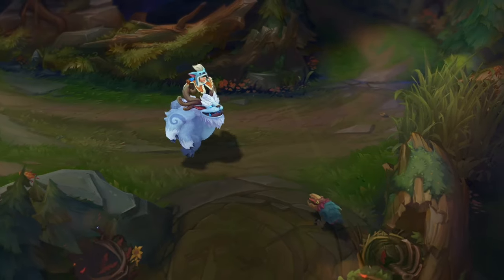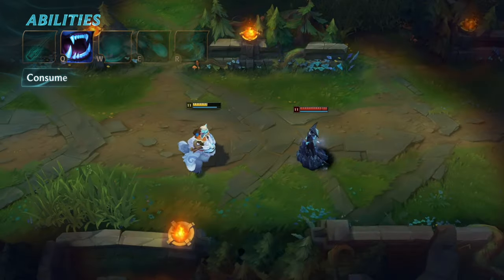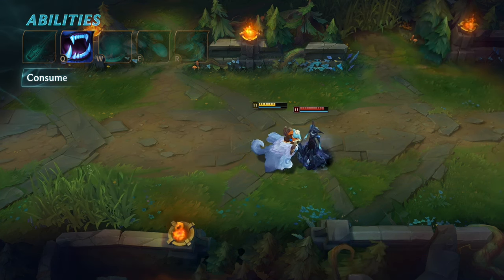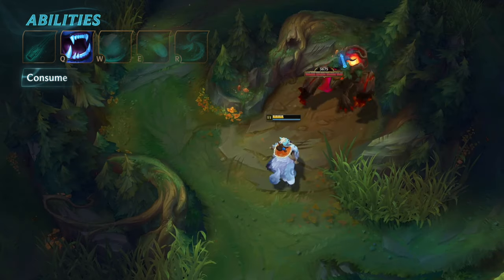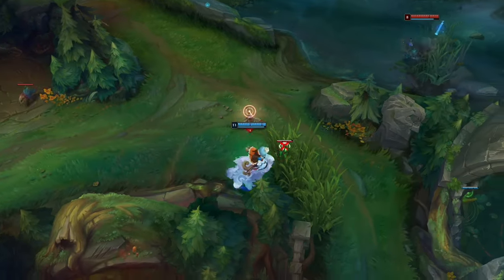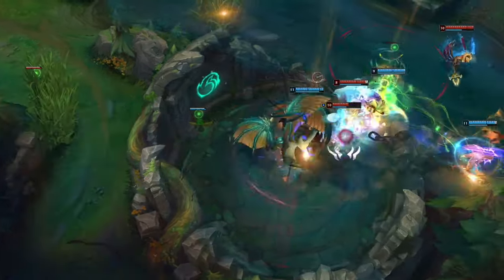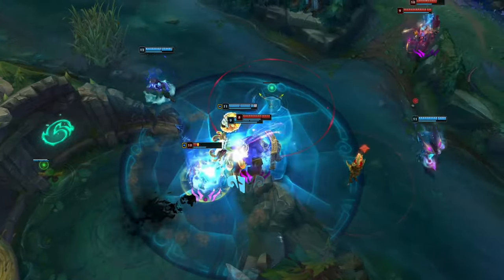Nunu and Willump's Q is Consume. Willump takes a bite out of an enemy, dealing true damage to minions and monsters and healing himself in the process. He can also chew on enemy champions to deal magic damage. The heal is significantly increased when Nunu and Willump are low on health. Consume can be used for extra damage in a fight, or as a way to bait enemies when you're low on health. Using Q to steal Baron or Dragon is a sure way to tilt the enemy team off the face of Runeterra.